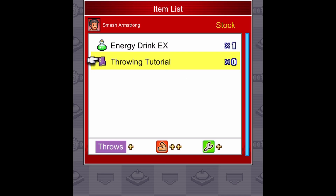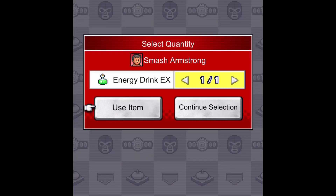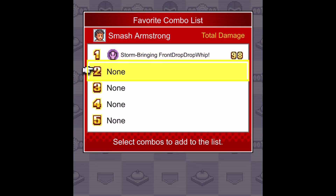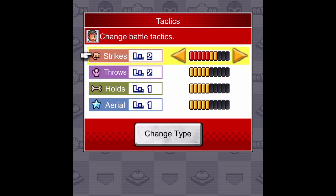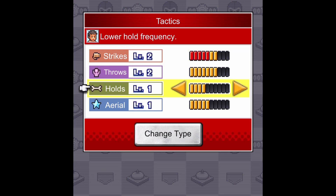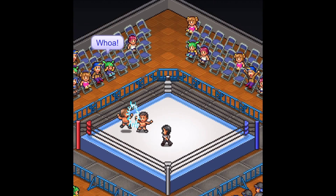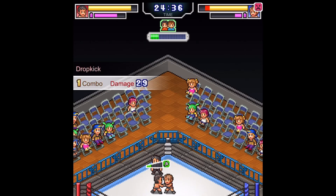Once fight night comes, you'll have a final opportunity to prep your wrestlers. You should know what you're up against at this point — you'll receive a scouting report on your opponent a few weeks before the match, so you'll know which areas you'll need to close any gaps in. On the pre-match screen, you'll be able to assign any combos you've unlocked through discipline training, tinker with your wrestler's tendencies for the match, and give them any last minute items to boost their attributes.